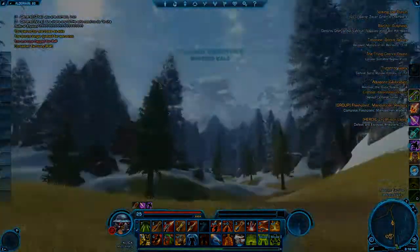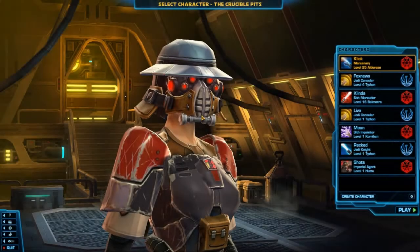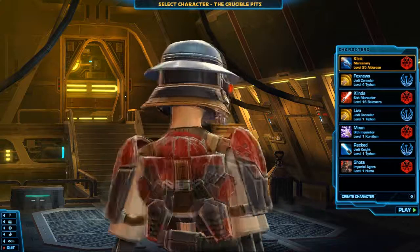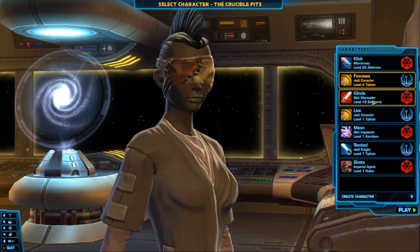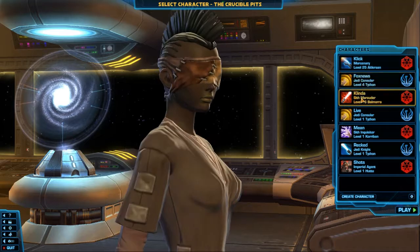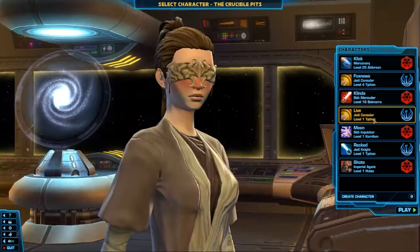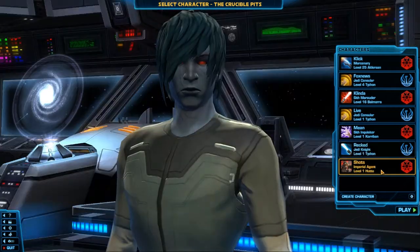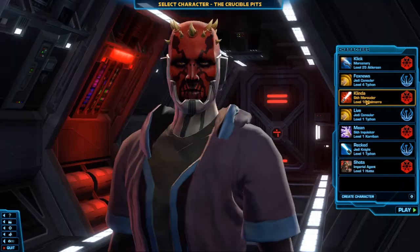So without further ado, let's get into the video. First things first: in Star Wars, you start out with a character creation screen after choosing which server you want. There's a difference between servers — there's PvP, PvE, and roleplaying, and I'm sure you're familiar with those. These are all my characters. I'm just going through them right now to show you some of the designs you can make and classes you can have.